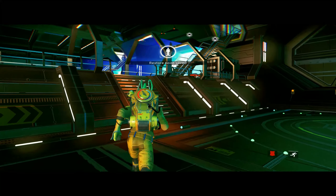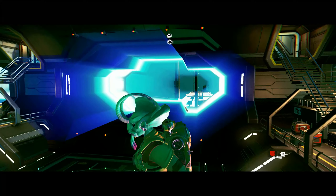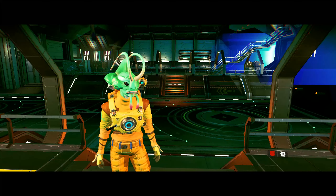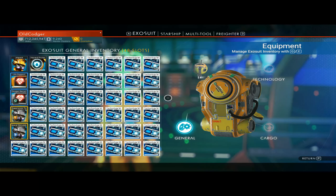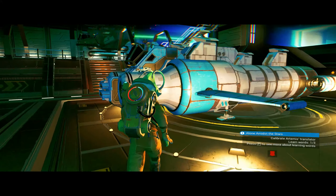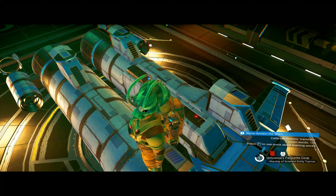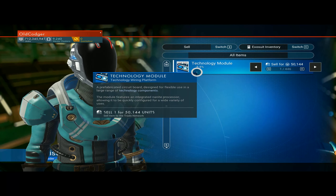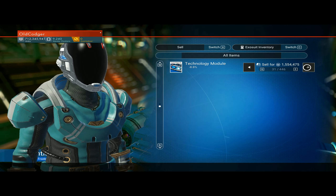We've got some coming in. I'm not sure if we can sell to them the ones we've got in our ship directly. Here comes one now - one's coming along so we'll sell everything we've got to him. We've got 712 million, so we'll make a nice profit here. We'll sell them all to this one hopefully. I always go on top of them so they don't disappear. So sell the stuff to them - see here at minus eight, so we're making a profit. We sell everything that we've got on ourselves.